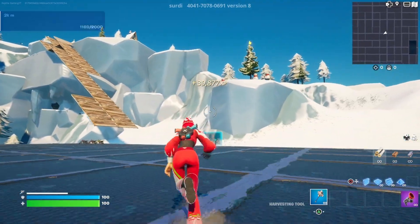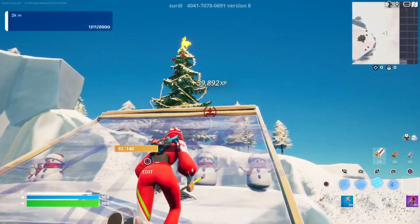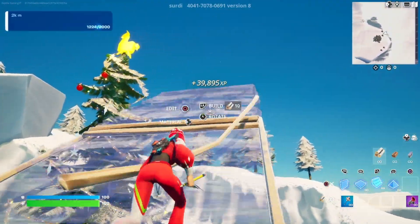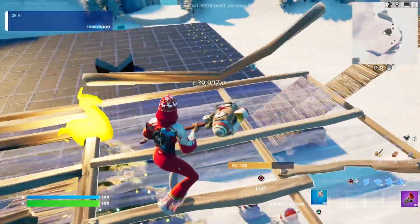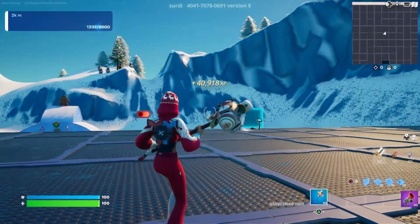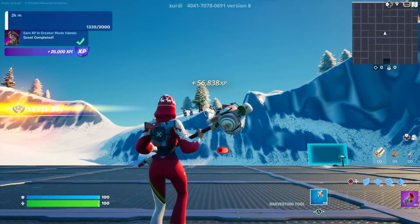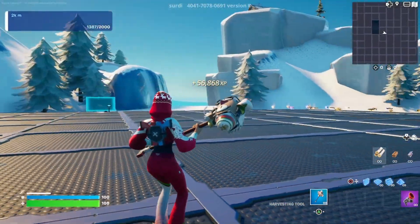This one did not give a ton of XP for that glitch, but you can't complain — it's about 6,000, so pretty easy for such a simple glitch. Next, find the mountain with the snowmen on it, that's going to be over to your right a little bit. Build all the way up to the top of the tree where you find the golden llama, and right on this golden llama you can interact with him for some more sacred XP.